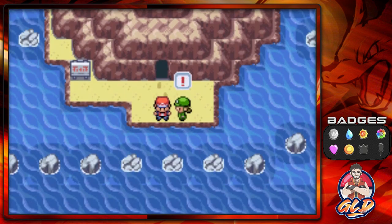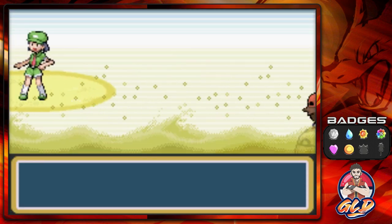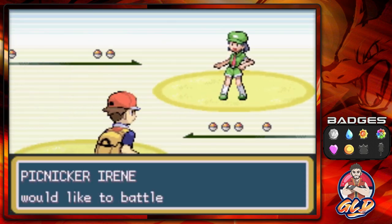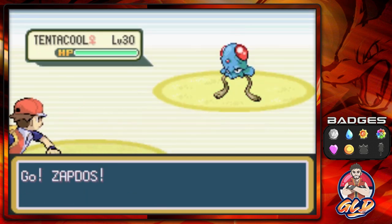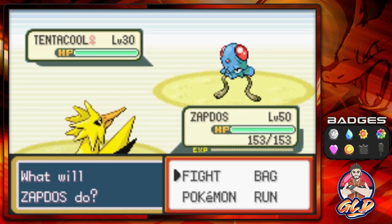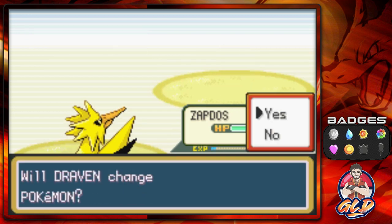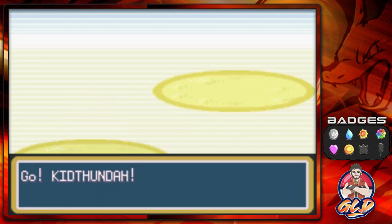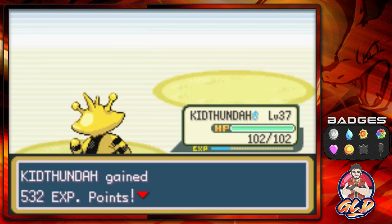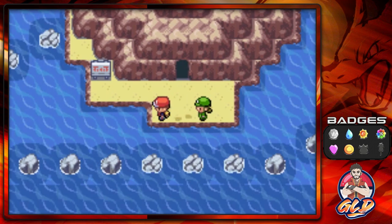Let's go ahead and start battling some trainers. Here we have Tentacool going up against Zapdos. Screw it, let's do it — Drill Peck for the win, OP all the way! Let's go Sparky, take out the frustration on all these Pokémon trainers. This is what happens when you're annoyed by one legendary Pokémon — you just OP everybody.